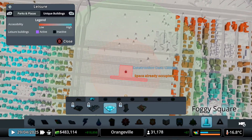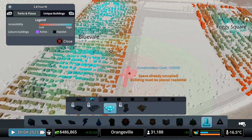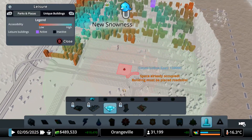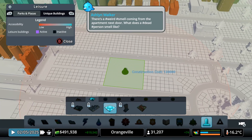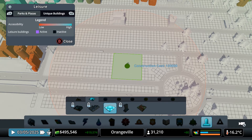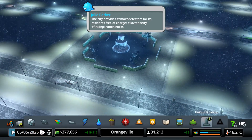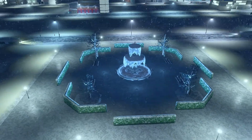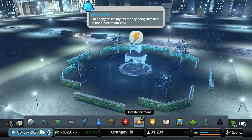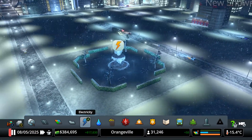Maybe we can build it somewhere around our town. Let me find a good spot for this. We could maybe place it somewhere around our city — that would be kind of a good idea. Maybe place it right here. It's going to create some noise pollution, but it's actually going to make a lot of people happy. So I'm actually going to place it right here. Wow, that actually looks so cool! Look at this park! It's like a frozen fountain with frozen water, but it actually looks so cool!